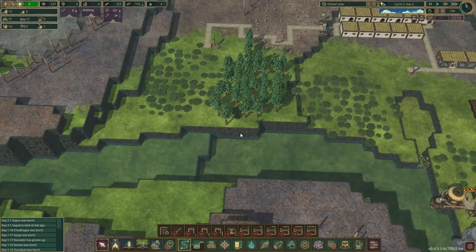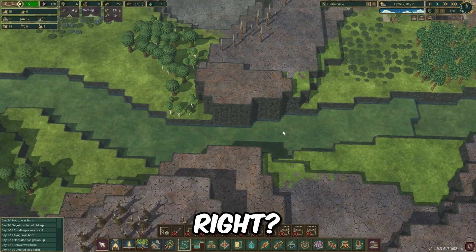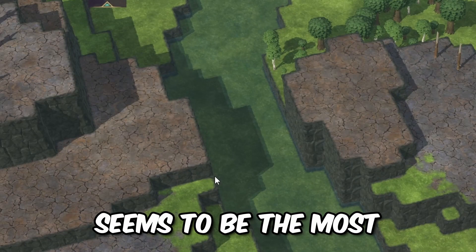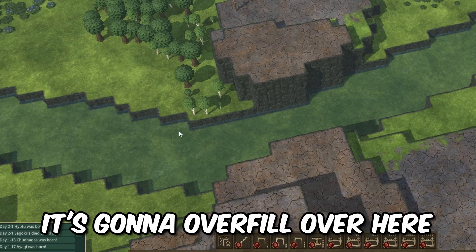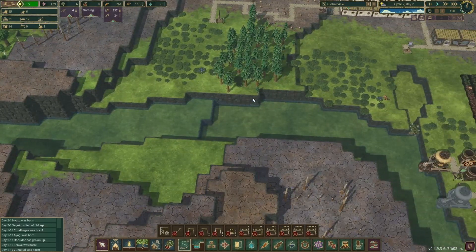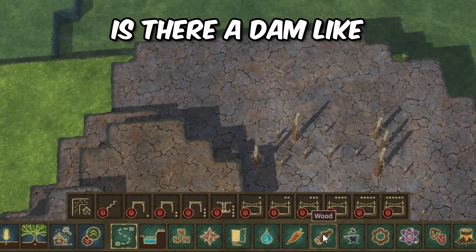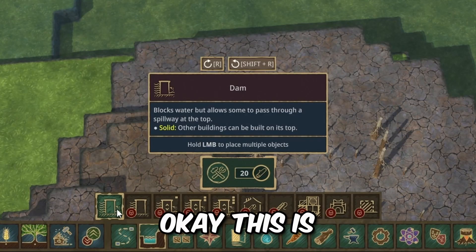Probably my best idea would be to make a dam. I don't really know - putting it right here seems to be the most reasonable choice. However, even if we put it there it's gonna overfill over here. So I think our best bet is to put it right here. Let's check landscaping - here we go. There's something that blocks water but allows some to pass through.